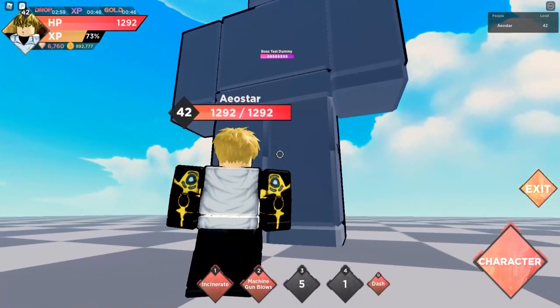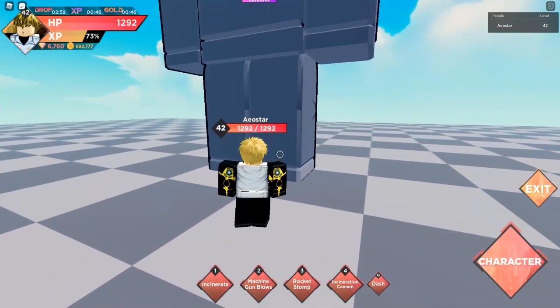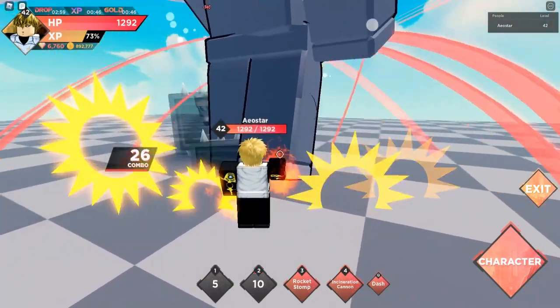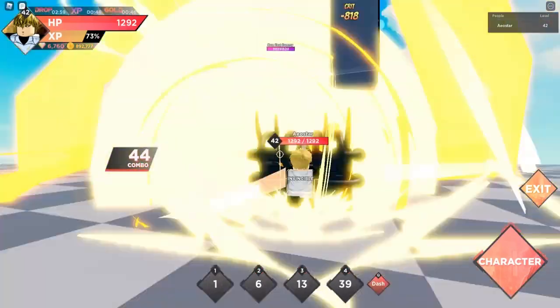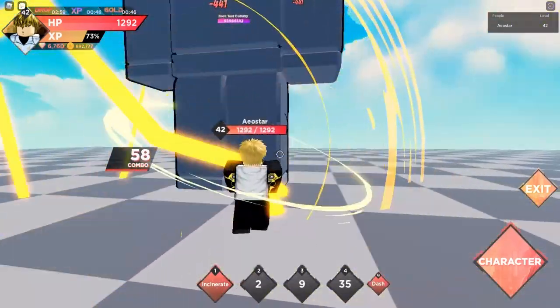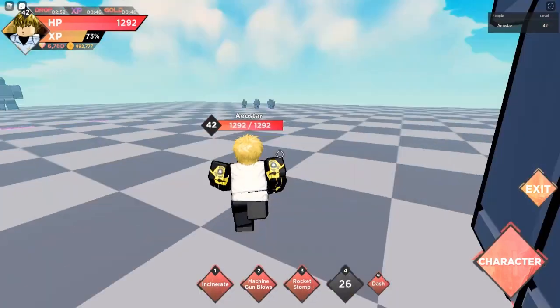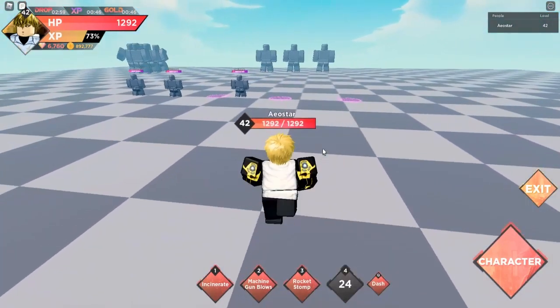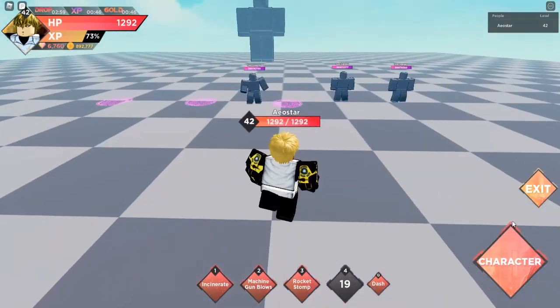How much does the ultimate do? I want to test the full combo. Last time I did about 10k with a normal character. Let's see — it was at 9k, and I did like 15k with Genos. Not sure if it's the crit, but Genos definitely did more than my other character.